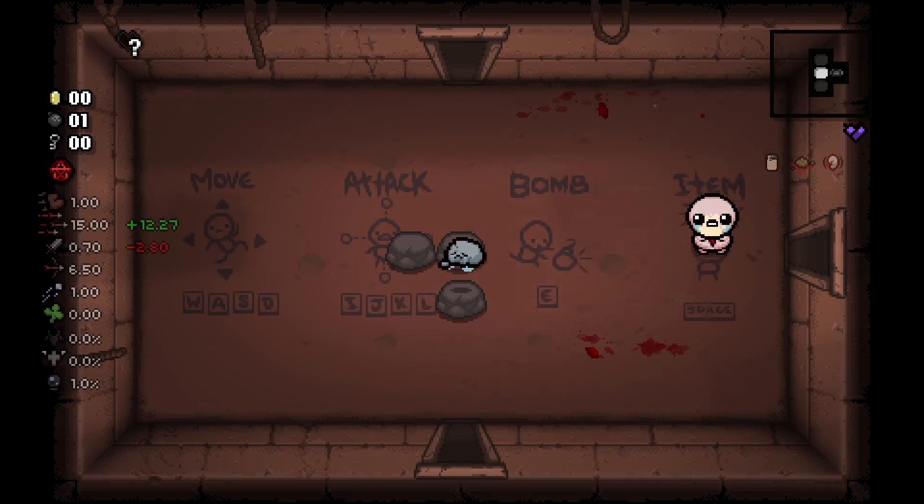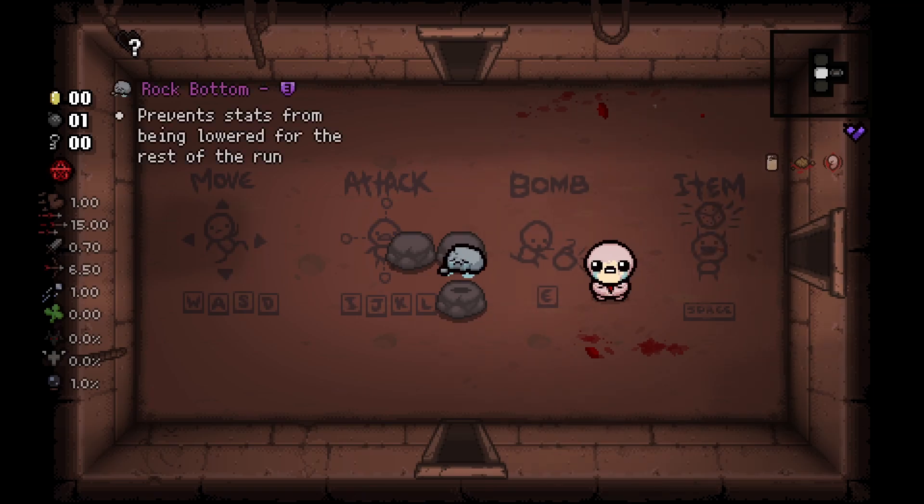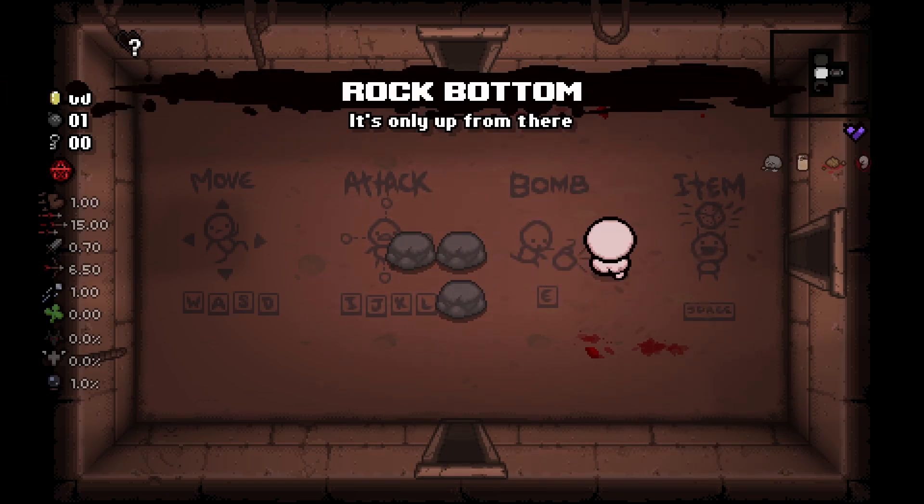So as you see, we have 15 rate of fire, and as you know, Kidney Stone multiplies it by like six — I think somewhere in that area. So when you take Rock Bottom and Kidney Stone activates, you'll be living because you'll have like 85 fire rate. It'll be great.